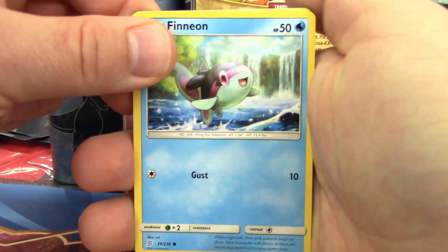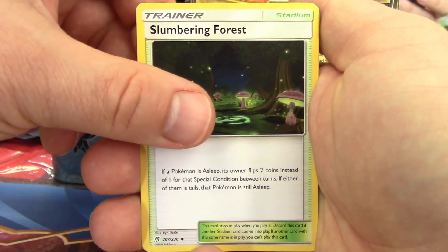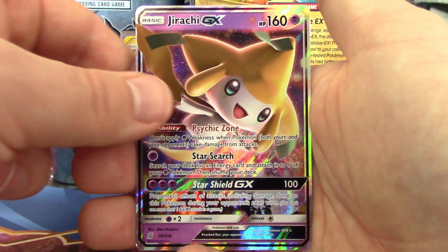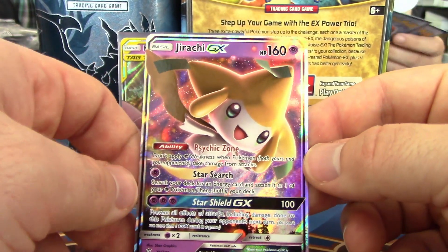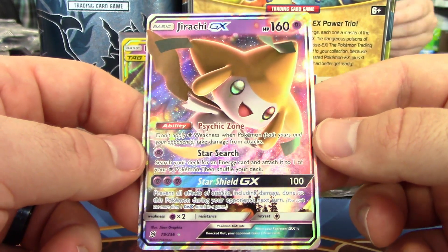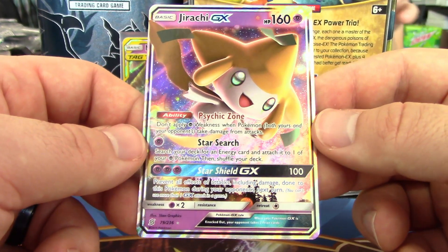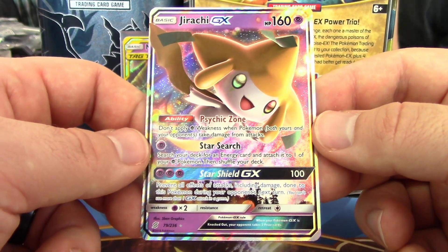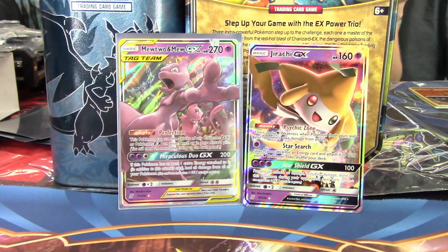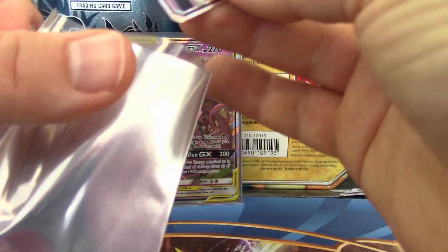The last saved pack has Finneon, Alolan Grimer, Carablast, Fletchling, Hone Edge, Slumbering Forest, Relicanth, Blue's Tactics, Reverse Hollow, Meloetta, and Jirachi GX. Psychic Zone ability: don't apply Psychic Weakness when Pokemon — both yours and your opponent's — take damage from attacks. Star Search lets you search your deck for an Energy Card and attach it to one of your Psychic Pokemon. Star Shield GX does 100 damage and prevents all effects of attacks including damage done to this Pokemon during your opponent's next turn. So my pre-release so far is full of Psychic GXs — not bad at all.